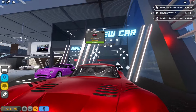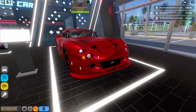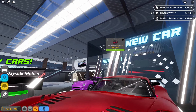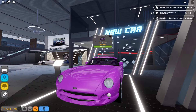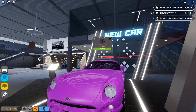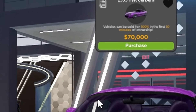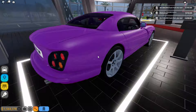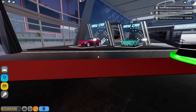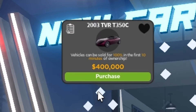The body kit version is right here for 850,000 — the detail is pretty clean, very good looking. Not too shabby. This is the 1999 TBR Severa — not sure if that's how you pronounce it — and the price is $70,000.